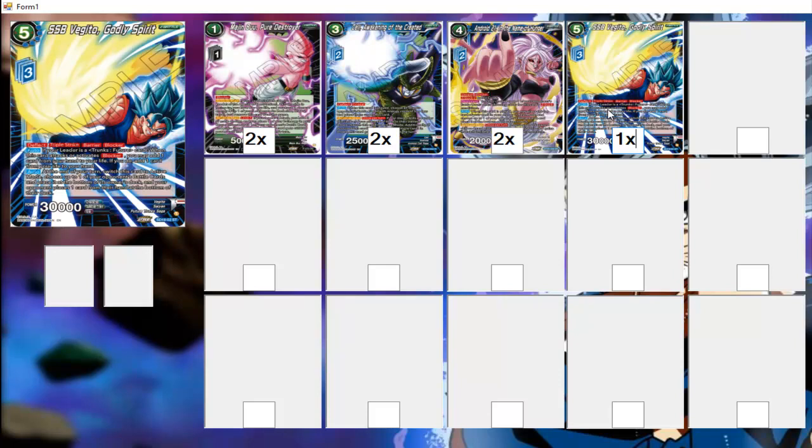This acts as our ultimate since we don't have Hatchiyack in the deck — he's a deflect barrier blocker and a 30k triple strike we can take advantage of. He has an auto: at the end of each of your turns, switch his card to active mode, choose up to one of your opponent's battle cards and place it at the bottom of your own stack, and your opponent places one card from their hand at the bottom of the deck. If you don't win with him, you can use him to block — he is a barrier blocker — and your opponent will lose a battle card and a card from the hand, making it hard for the clapback.